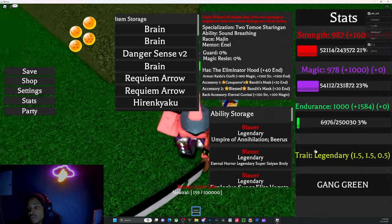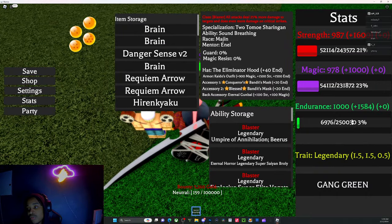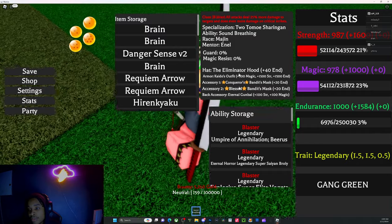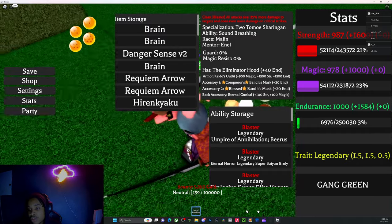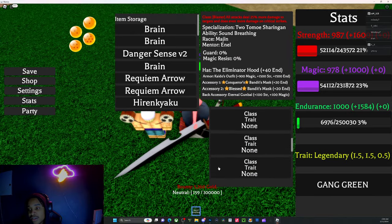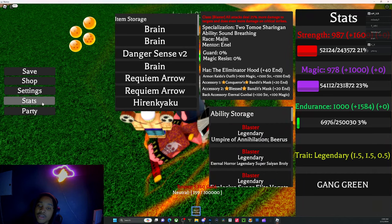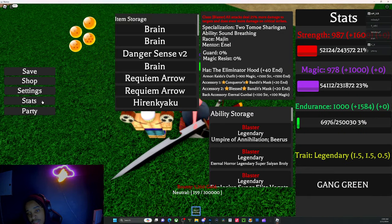Also with the trait — Legendary — what it does is it helps your stats perform better. Like these are your stats: strength, endurance, magic, and it also helps your ability perform much better. That's what traits are for, and that's why I got a bunch of legendaries. Legendaries is the best trait you can possibly get for any of your equipment.